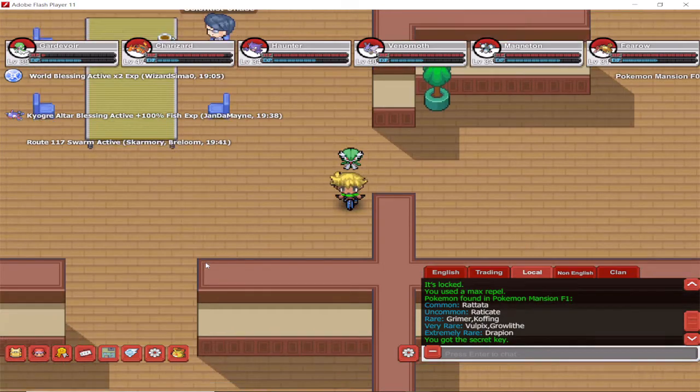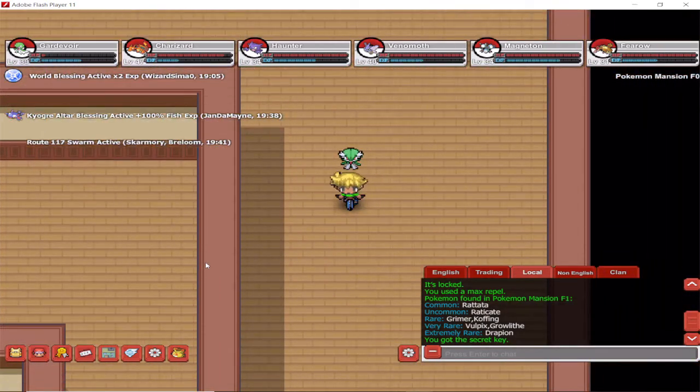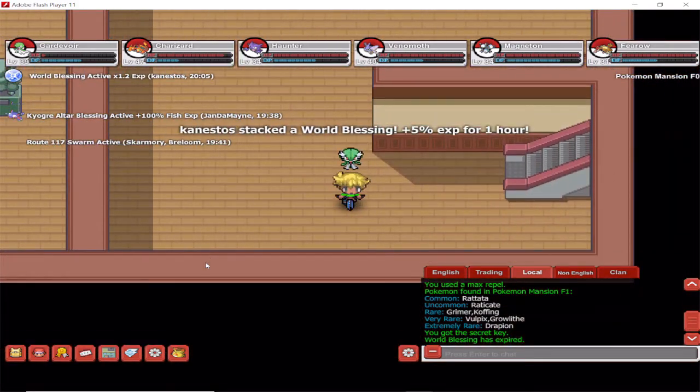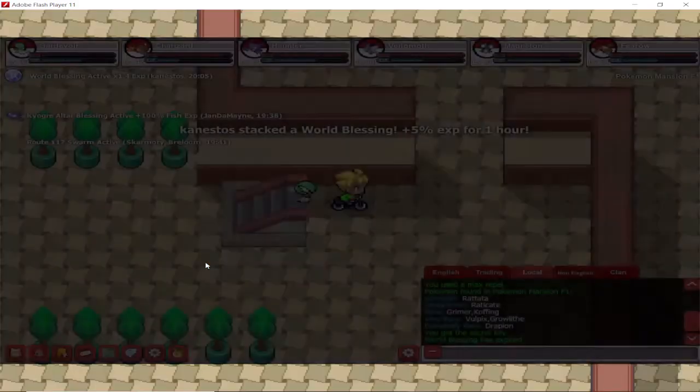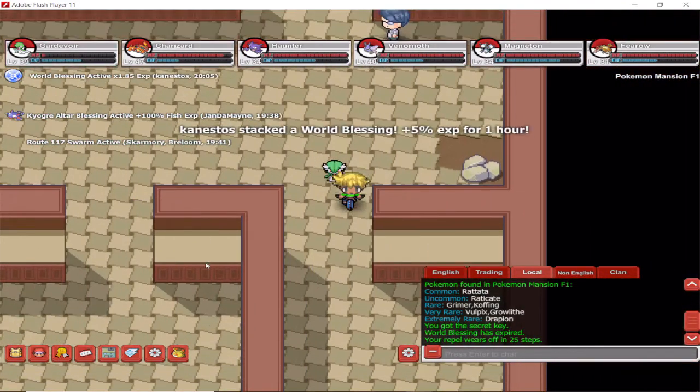And now we're ready to go into the gym, unlock the gym, and defeat yet another Gym Leader — Blaine this time. The Gym Leader is Blaine, and the gym trainers and all the Pokemon are fire-type.